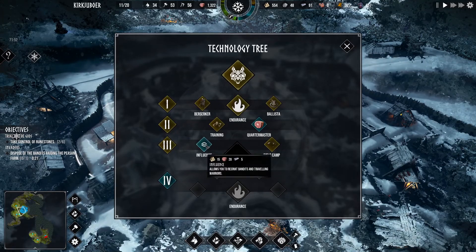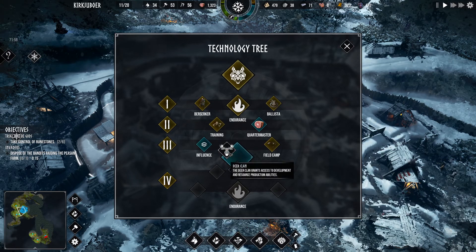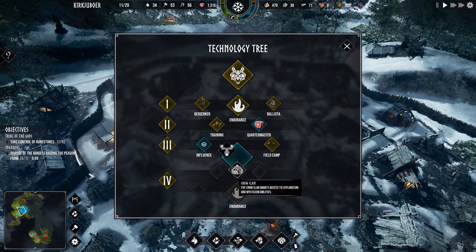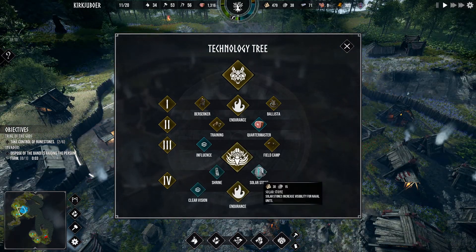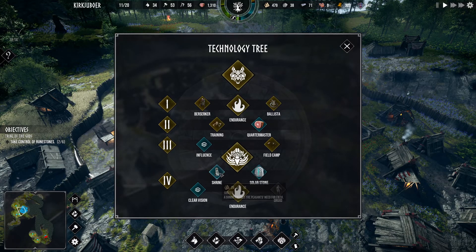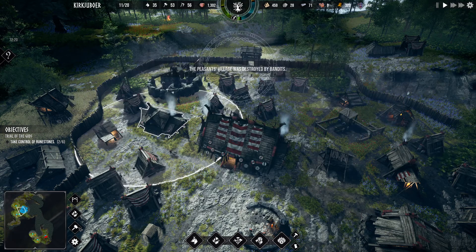How are we doing on research? We can go level four and now we can choose — oh, we can choose the Deer Clan, or as it should be known, the Stag Clan, or Crow Clan. Let's go Exploration Mysticism. Solar Stone — we can get Solar Power! Let's go Shrine — we're gonna research Shrine.